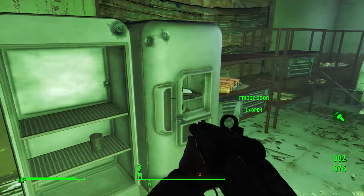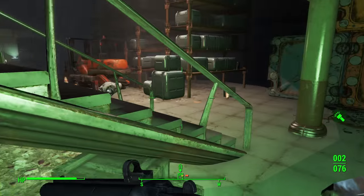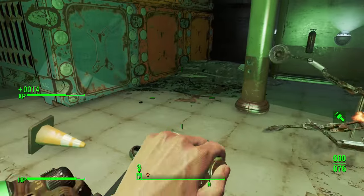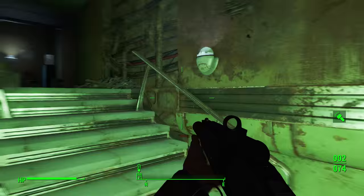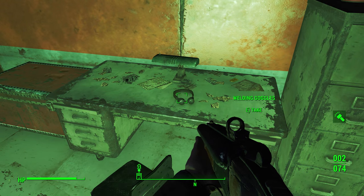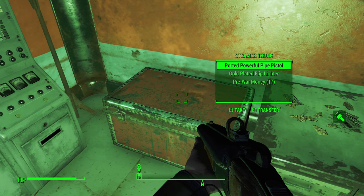Anything else down here? Good god, this place. There is a blood pack that hasn't been refrigerated, probably since the apocalypse. And there are bullets in the ice maker. This hospital's crazy. Dr. Handy — thanks, buddy. Appreciate you falling over before you tried to remove my spleen or something. Scalpel, welding goggles — yeah, that's what we all want. 308 rounds, bunch of bullets, cryo grenade, ported powerful pipe pistol. What a mouthful.